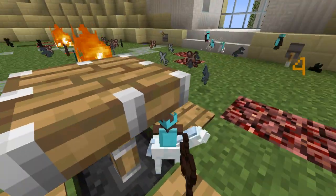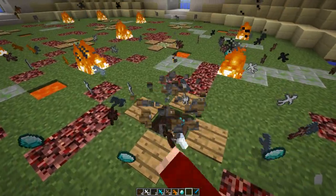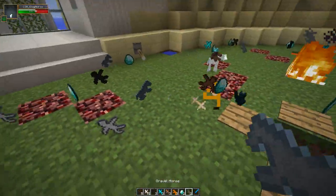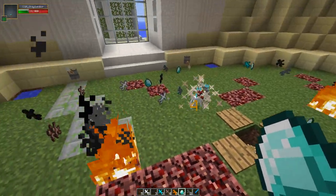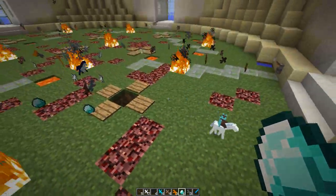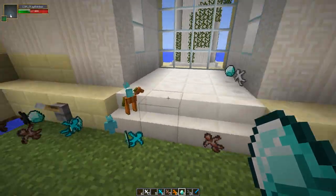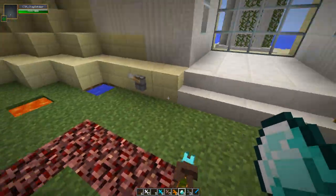Oh my god, this brown clay soldier just found a horse and he's riding it — totally pimping it out! He found a horse and jumped right on it. So now there's one brown clay soldier on horseback. I think the final black clay soldier just went down, taken out by the brown. And here we have the final cyan clay soldier. This brown clay soldier is super epic and powerful!